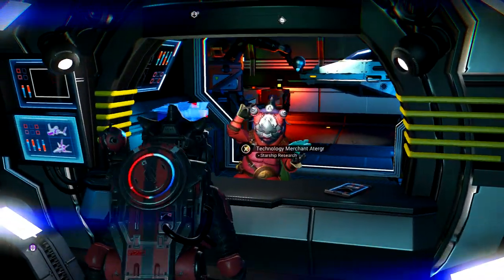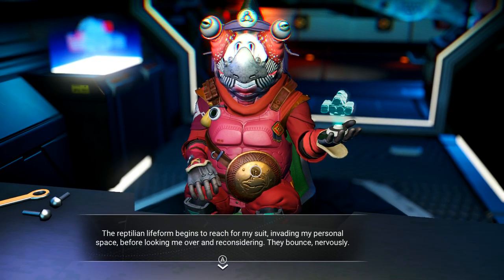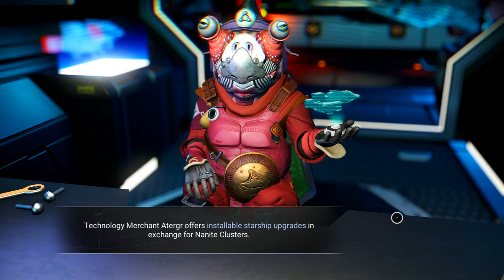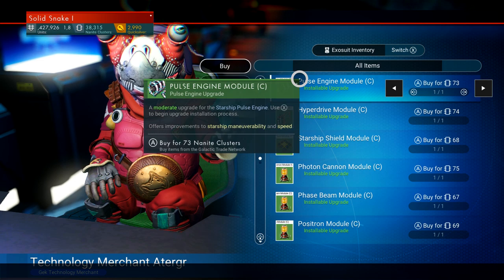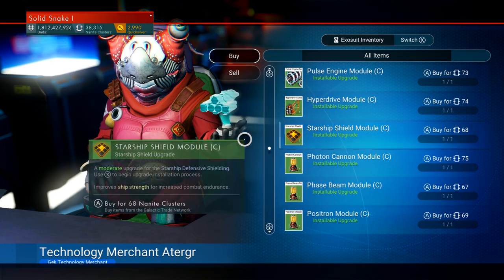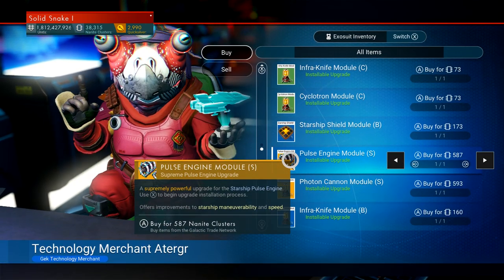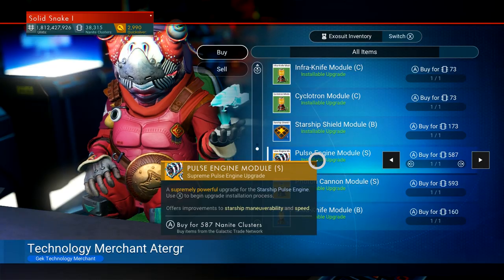Let's go over to the Starship merchant. The Hyper Drive looks different, the Shield module's different — they're the same thing but they just look different now. Instead of all looking the same, they have different designs now. Photon cannon, Pulse Engine — that's pretty awesome.